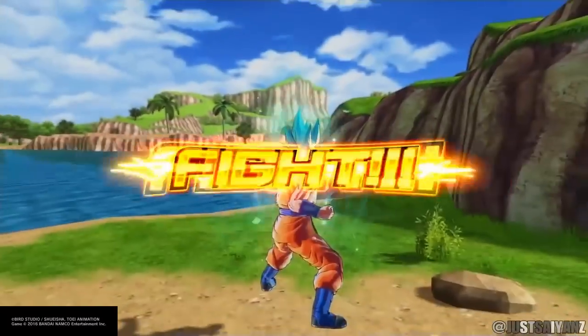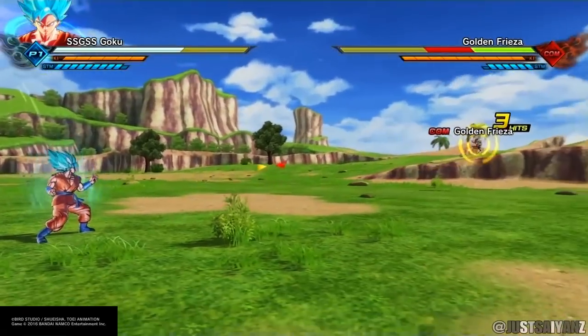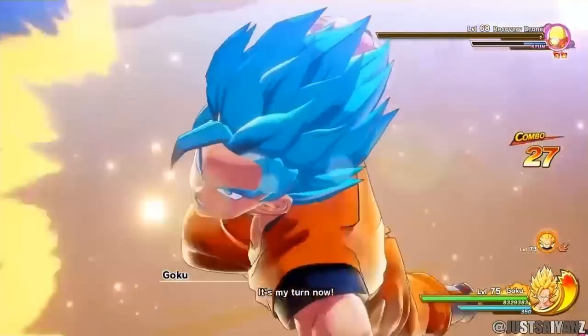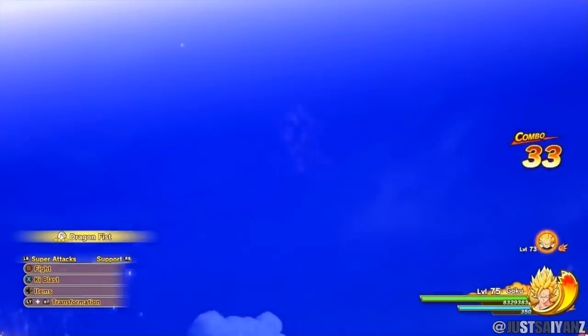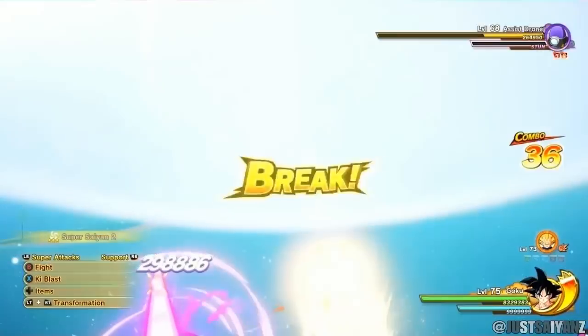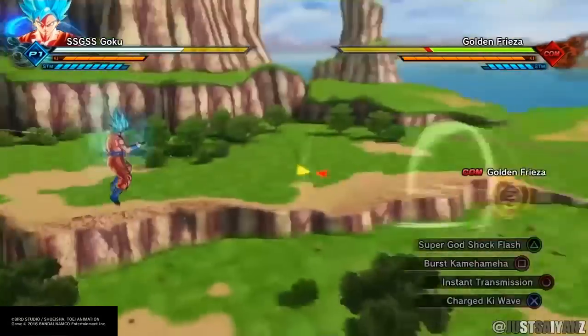The first character is Goku in Super Saiyan Blue from Xenoverse 2. The first attack I believe we could see for Goku is Super God Shock Flash, because that was the very first attack we saw Goku use against Golden Frieza in the movie and anime. This attack is a counter-based move, which would be perfect since Goku and Vegeta don't really have any counter-based attacks in this game.